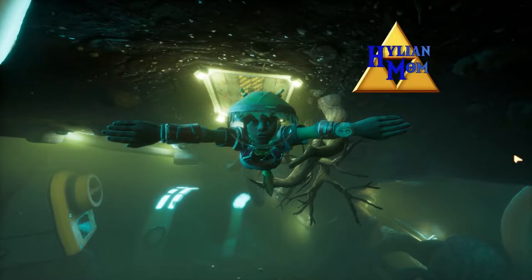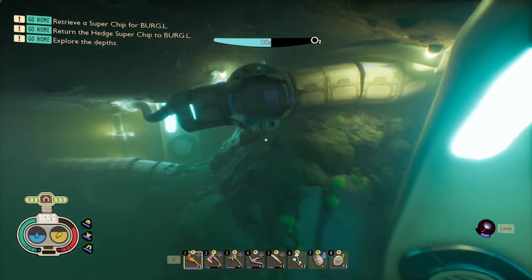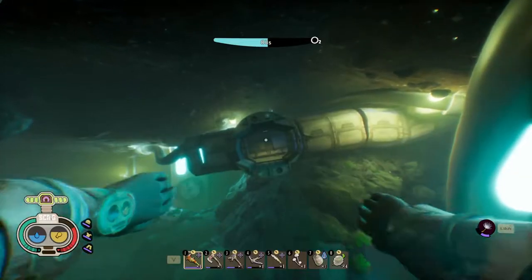What's up guys? This is Hylee and Mum and today in Grounded I'm going to show you how to complete the Pond Lab and get to the Pond Lab Superchip. We are here in the Pond Depths where the Pond Lab entrance is. If you don't know where this is, we have a guide that can show you how to get here.